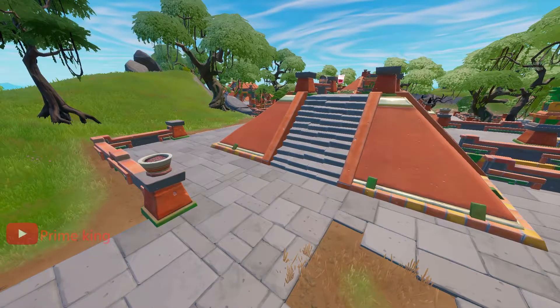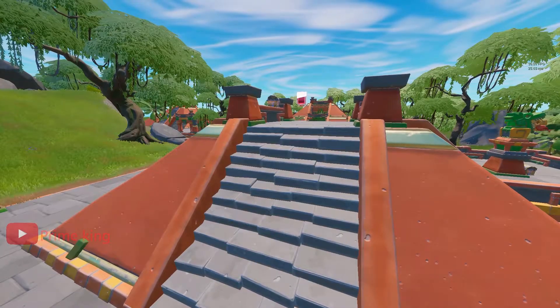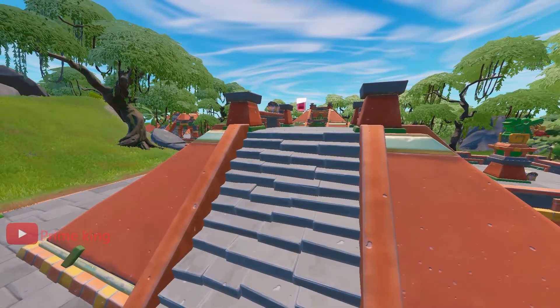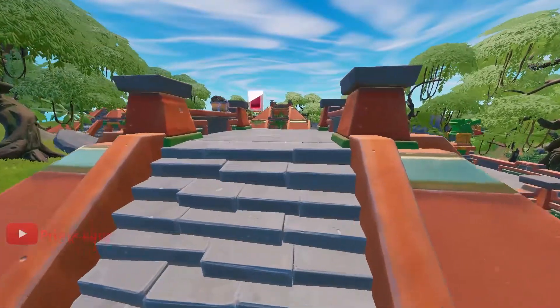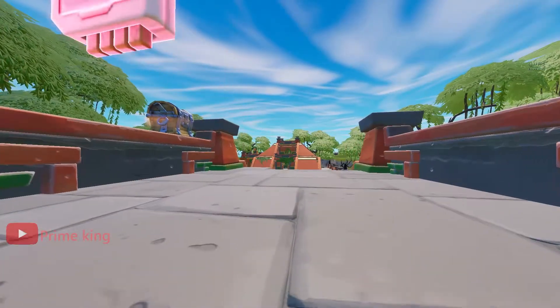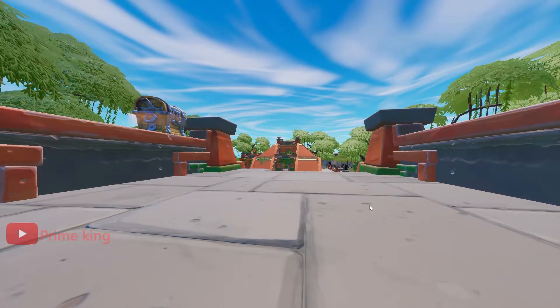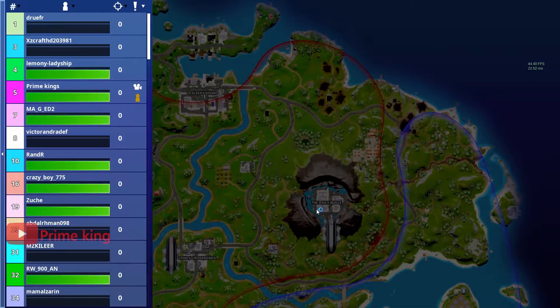Hey guys, welcome back. I'm finally back and publishing a video for you guys so you can complete challenges for Fortnite. In this video I'm helping you find the omni chips of week 2. There are nine omni chips — a set of three at three different locations. Our first location is the temple, which is located at the northeast of the daily purge.